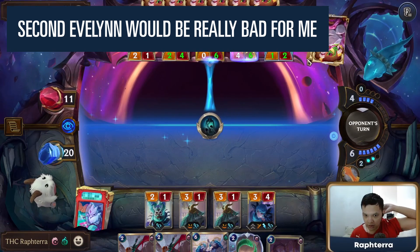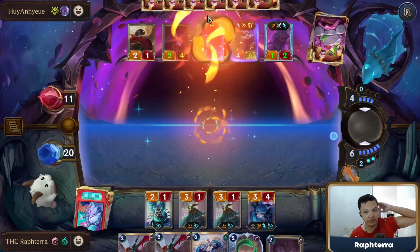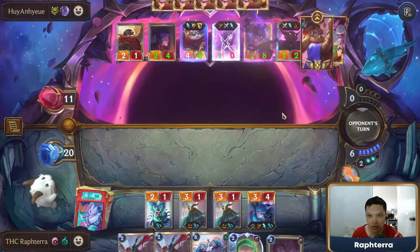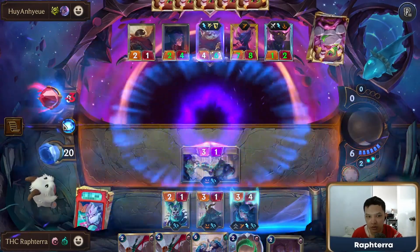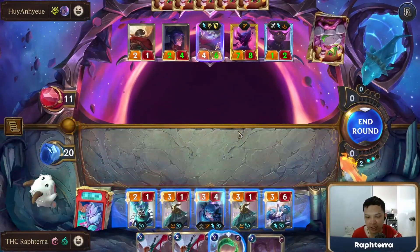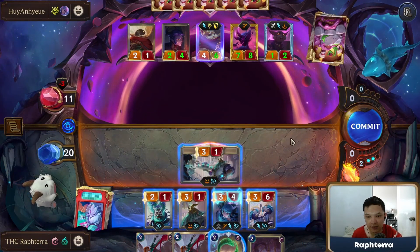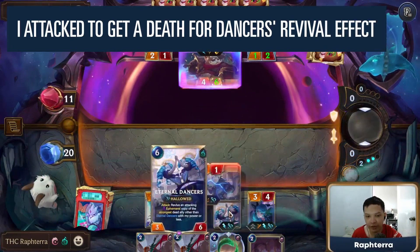If it's Evelyn's champion spell, they shouldn't play it. They should just let this resolve and then play another Evelyn. So I think I Eternal Dancers and then play Black Flame plus Ribbon Dancers. I want one of my Butlers to die to start accumulating Hallowed Stacks, because I want to be able to revive something with Eternal Dancers. None of my units have died yet.